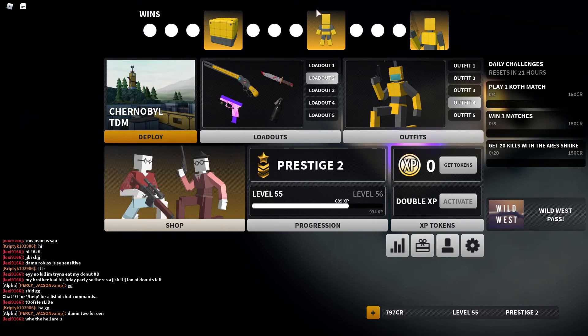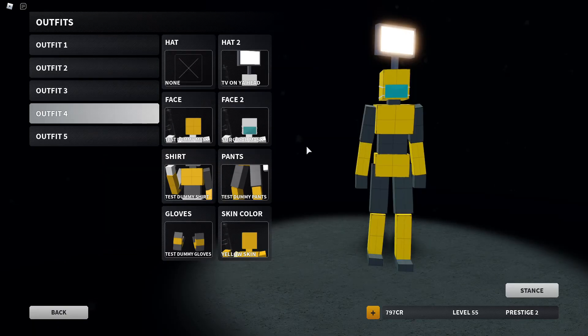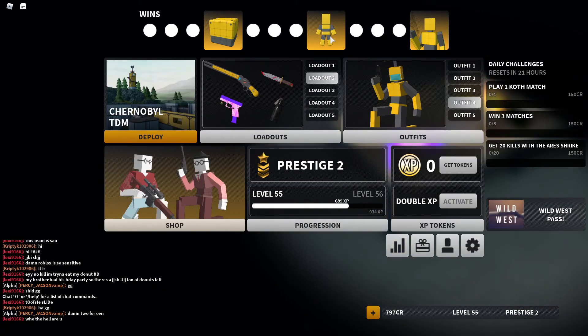If you're watching this video a day or two after, I think the event is still going. It's the one-year anniversary of Bad Business — this game is amazing, just go play it. The outfit you get for this event is the Dummy outfit, which is all yellow, just test dummy stuff. In the event menu you can also see the charm and the camo — those are the two other rewards.